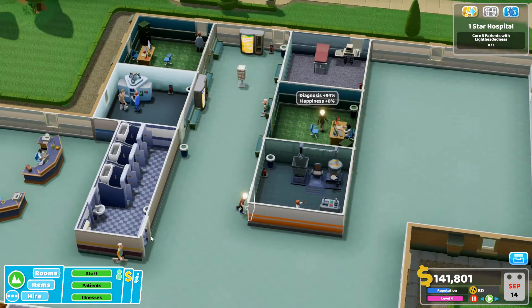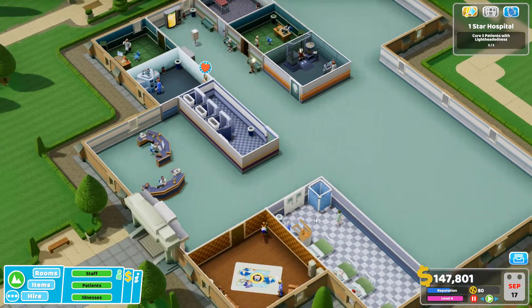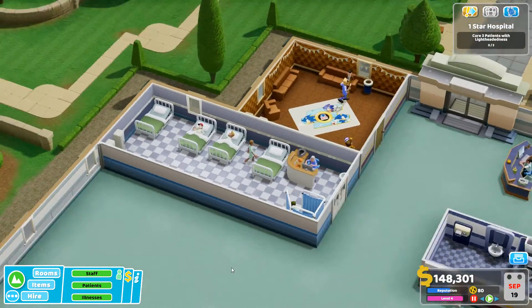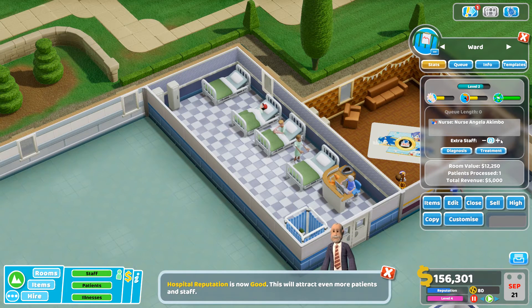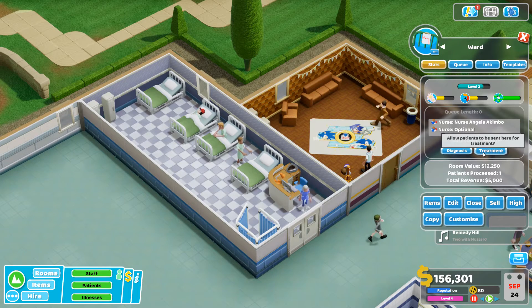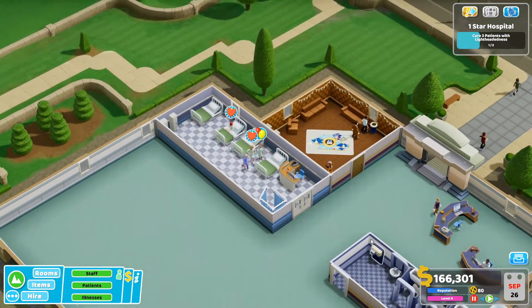Let's hire another doctor — now I've got three doctors and three nurses, one per room. It's not perfect because when someone's on a break they're not doing their job, but we'll be okay. The ward is getting full — in the ward stats you can assign up to two nurses, and you can set it to do only diagnosis or only treatment, which is very handy in bigger hospitals.